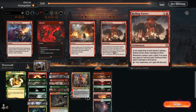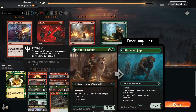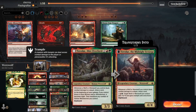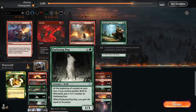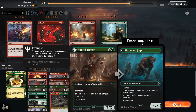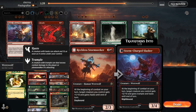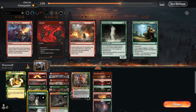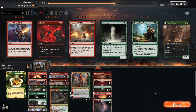Since we know our opponent has a life gain deck, we bring in the Roiling Vortexes. Assuming they might be some type of landfall deck running things like Scute Swarm to combo with the Innkeeper, we go down two Pups and a Hound Tamer for our three Roiling Vortexes.